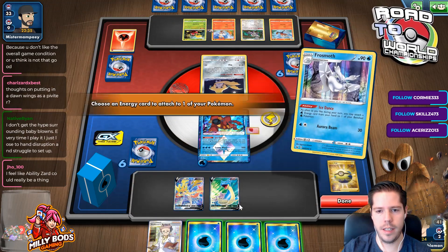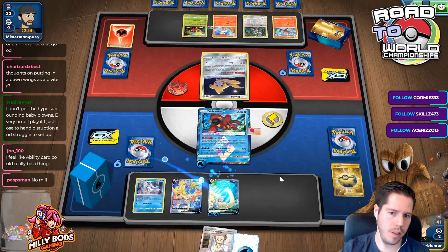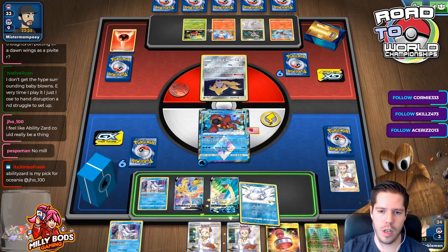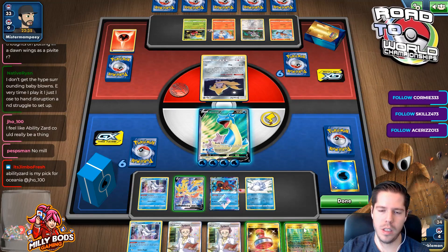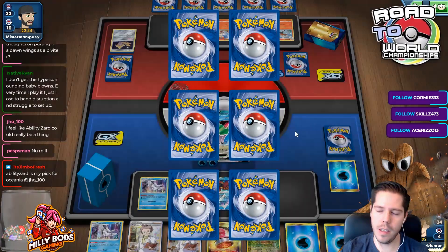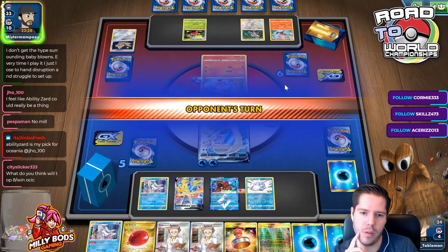Ice Dance — this animation is so long. Why can't I just choose how many energies and click on the Pokémon? That would be way more efficient. Energy for turn — I'll prepare another Snom just in case, I'll retreat. I probably should have put a fifth energy on there to not rely on having back-to-back attacks with the VMax.